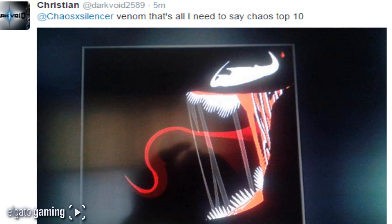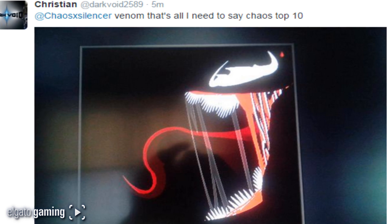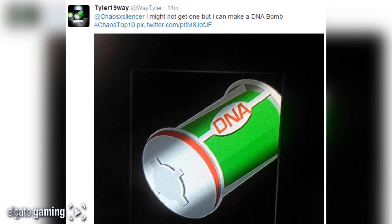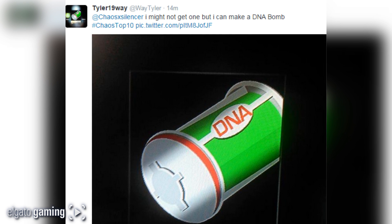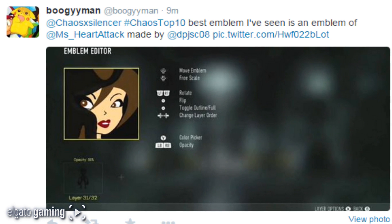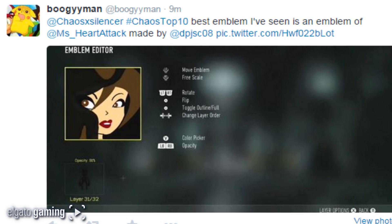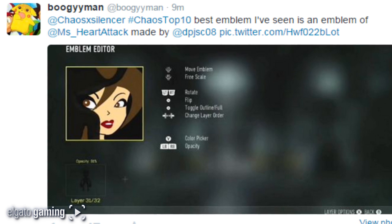But at number one, we actually have two emblems. The first one is from way Tyler — 'I might not get one but I could make a DNA bomb' — I feel you buddy, I'm in the same boat. This DNA bomb is awesome looking, very very good job, and it definitely deserved to be up there. Then we have another number one because I couldn't squeeze 11 in here, but I had to put this in. This is from boogeyman — best emblem I've seen is the emblem of Miss Heart Attack made by DPJSC 08, and he captured her logo likeness absolutely perfect. So we have a tie for number one: it goes to the DNA bomb and the Miss Heart Attack emblem.